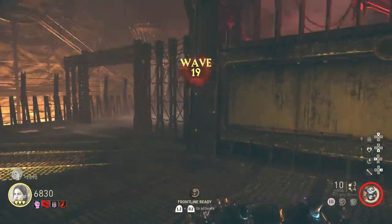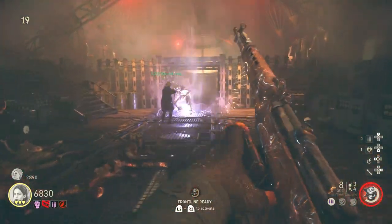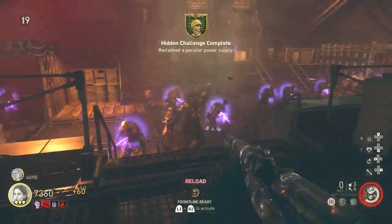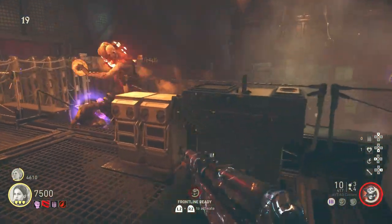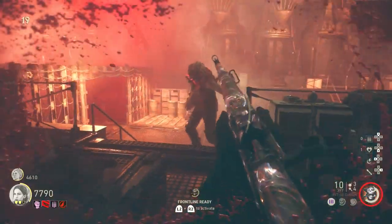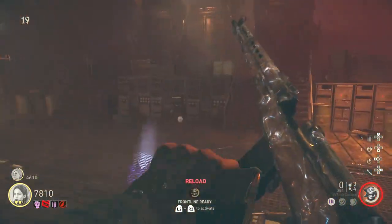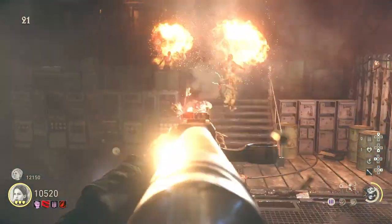Now the big boss spawns in. Breaking it down into three sequences: in the first sequence he just charges at you and you have a very small window to hit him. If you're in co-op, have somebody hold all the zombies in the back so you can one-on-one the boss. When he's glowing and just finishing his charge animation, that's your window to put some damage in. Hit him with the SVT or your wonder weapon. Try to conserve ammo as there's only an FG-42 and MP-40 wall buy in the room and no armor station.